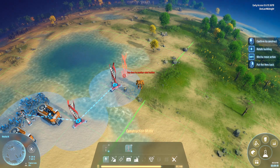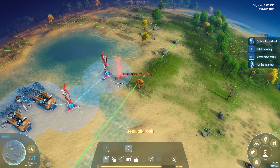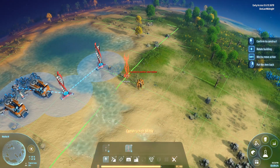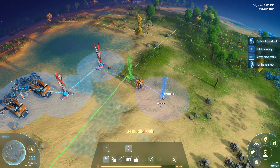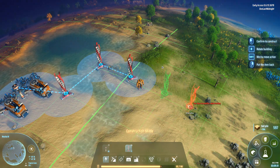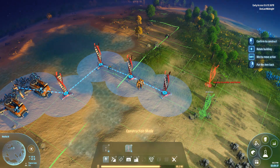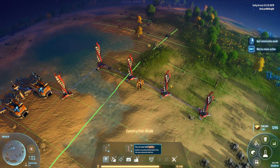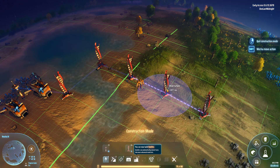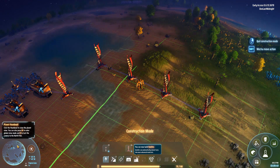One downside of the wind turbine is you can't stack them right next to each other — they need some distance apart, which makes them cumbersome. You won't get them in a tight radius, so you'll take up a large amount of space with a wind turbine power system. Also, your planet has to be able to support wind power.